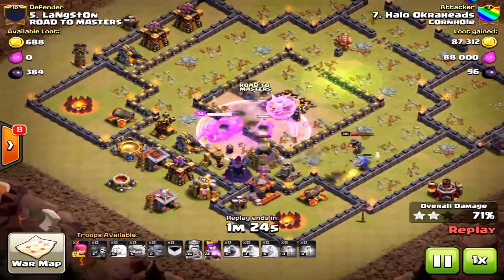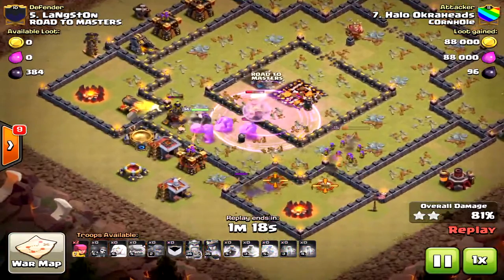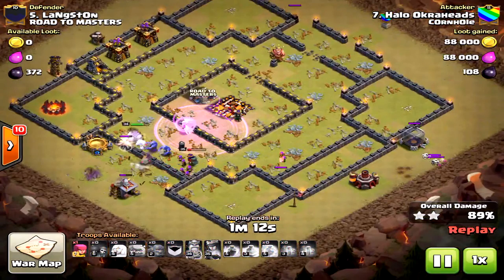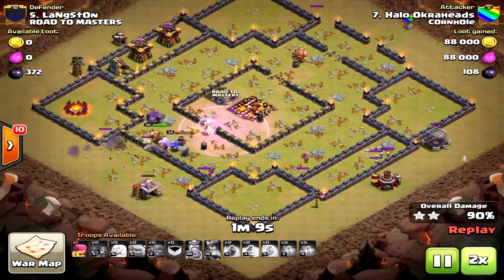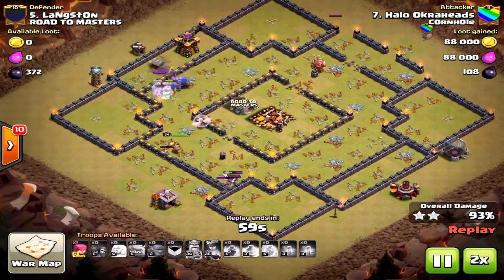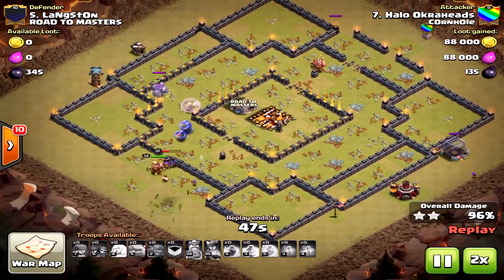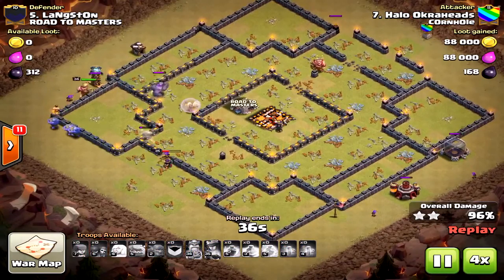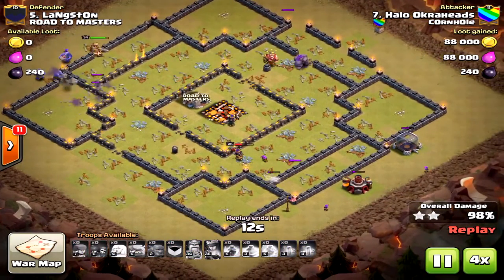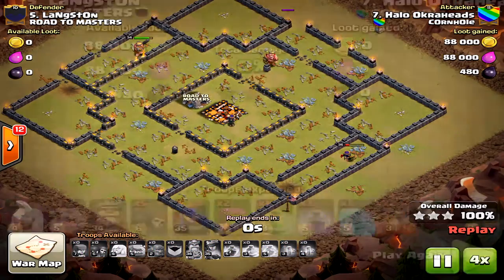At that point I thought there was no way I'd three-star — only three bowlers left, the queen had just used her ability, plus the golem and king. But luckily those two archer towers locked onto the golem. If they'd locked onto the queen instead it would have been over — it was coming down to time. The queen was only able to get the dark elixir storage to the east, but we got there — three stars from a Town Hall 10!